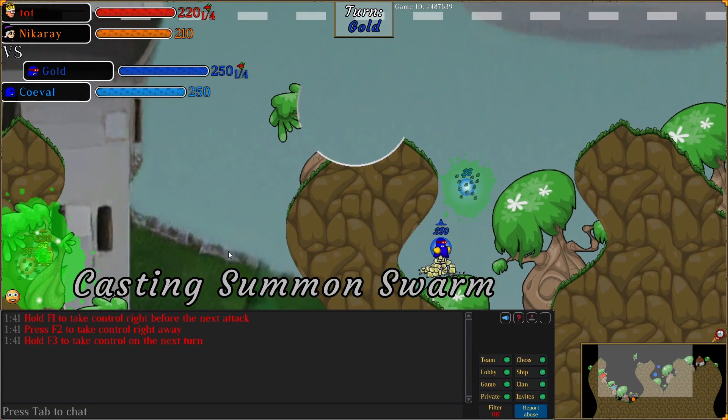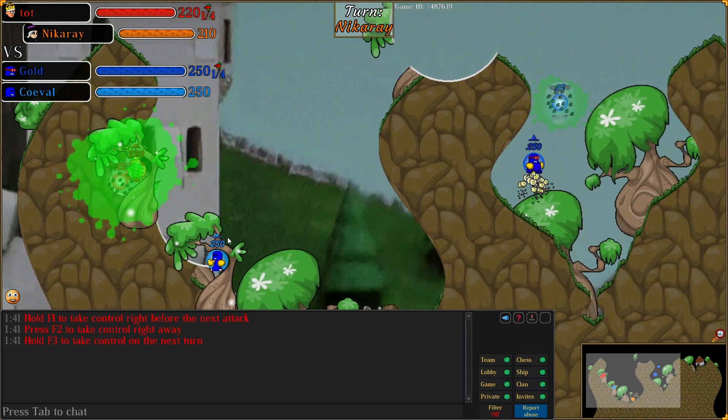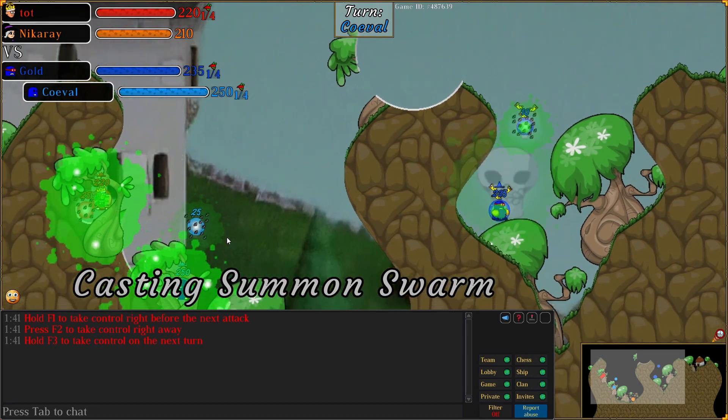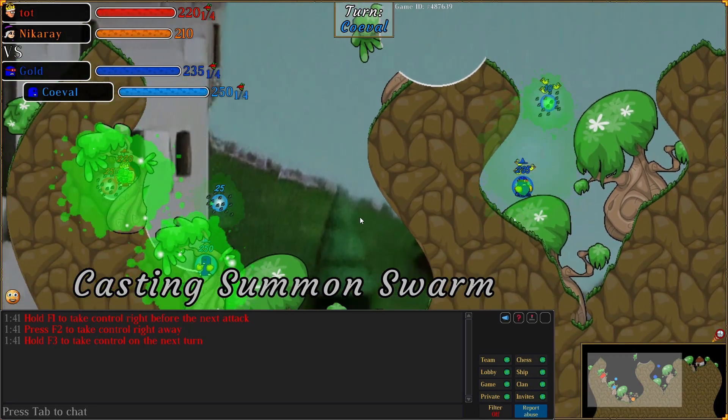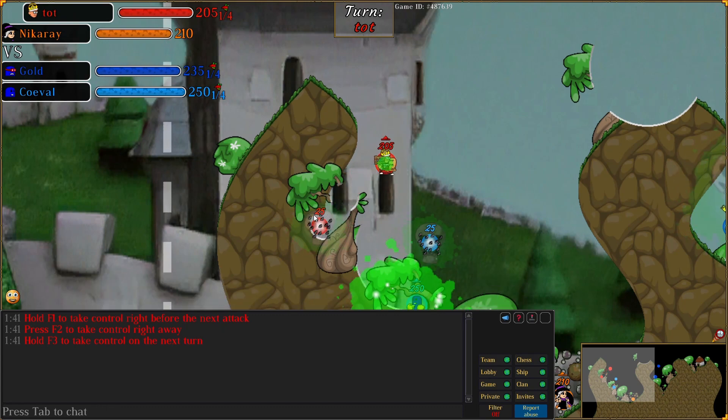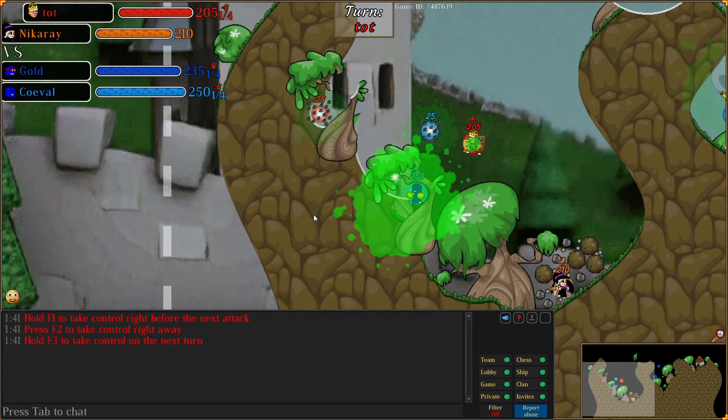Teams are all about pretty much 1v1 principles. You want to get your minions out early, especially on Grassy. As you can see, we're just trading minions in Swarms — just looks like typical 1v1 60 Grassy, but 2v2.